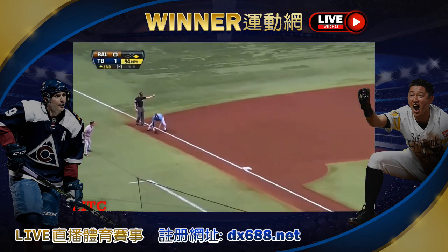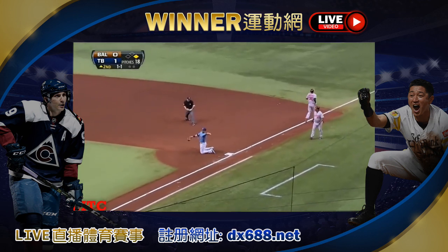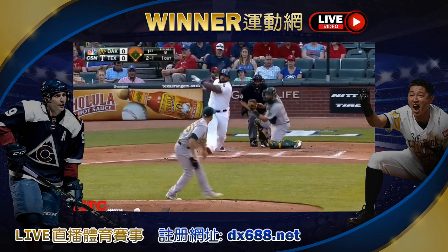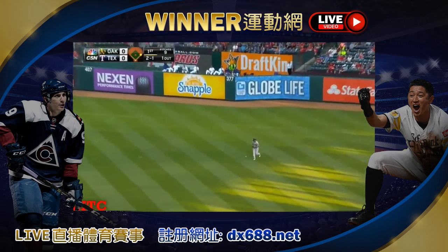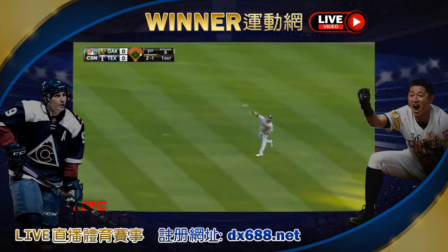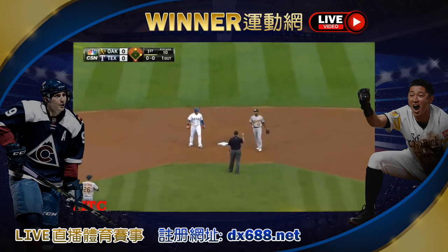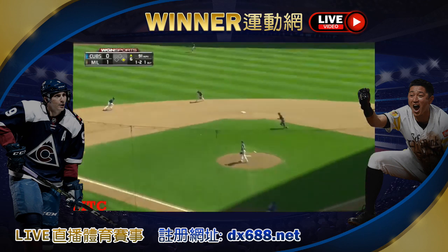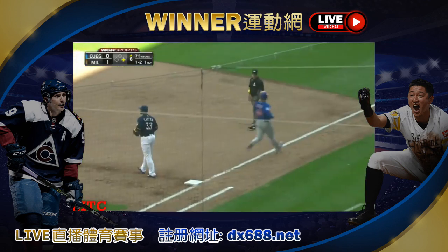Ground ball to third. Johnson will have to go to first. Skips it in and gets his man. To right, Redick hustling in, still hustling in, and Redick dropped it. He picks it up, throws to second, and the A's will get the out there. Again in the 1-2, with a slip and the throw to first in time.